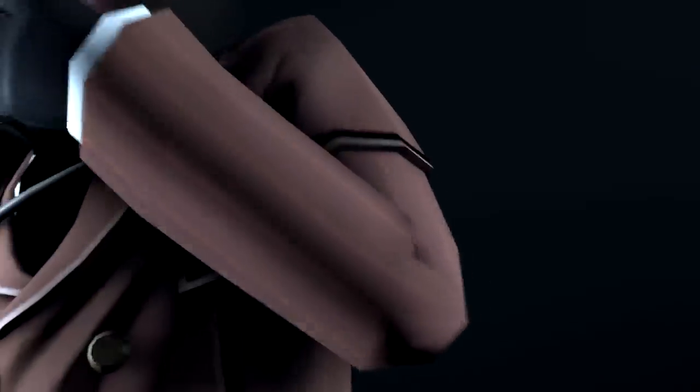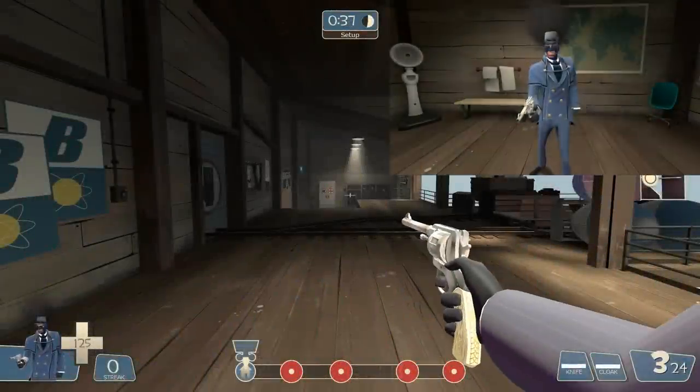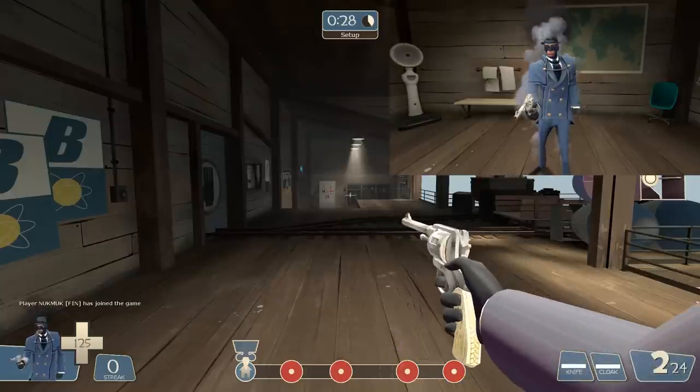G'day all, Mr. Paladin here with a quick tutorial about spy disguises and what some things look like when you're under a disguise. I've talked about disguise smoke before but it's something you don't really see from first person, so I've thrown up a replay here just so you can see what the enemy player sees as you throw on a disguise.